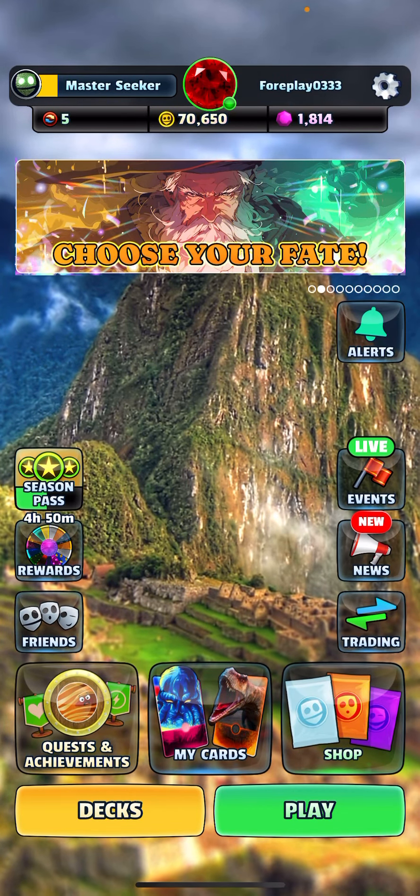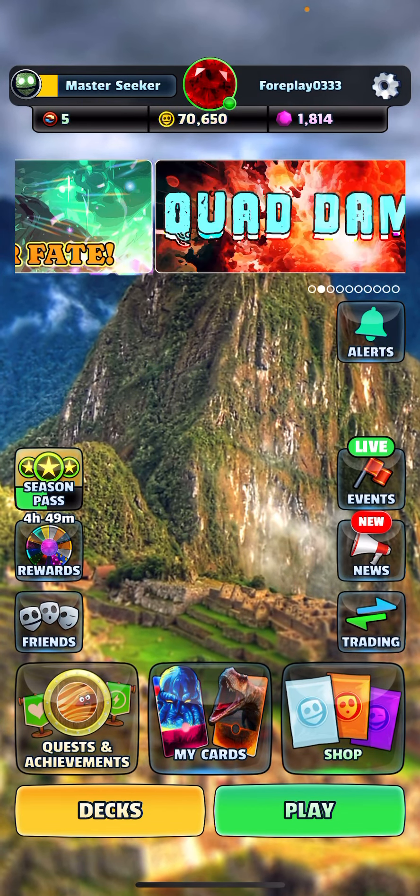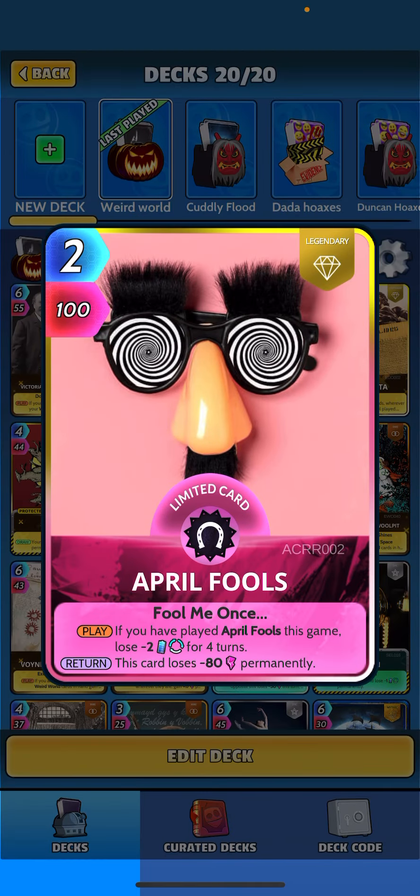What's going on guys, we are back today with another showcase video. I want to take a look at Weird World — we haven't done one of them in a hot minute. Let's look at this deck I threw together using the new Headless Portraits card. It says: when played, if your deck contains April Fools, your Weird World cards wherever they are gain 18 until played.